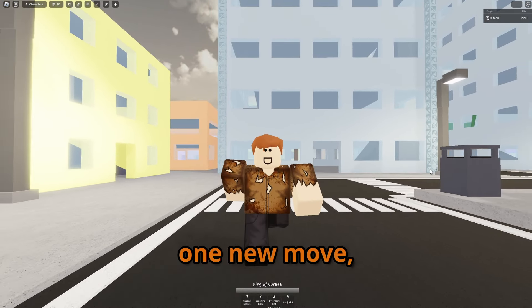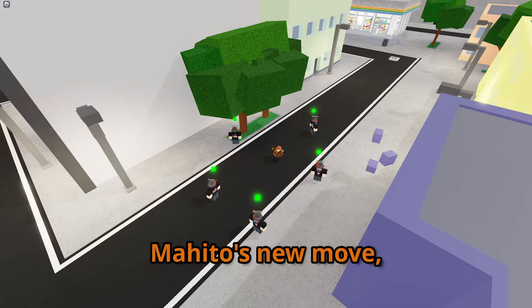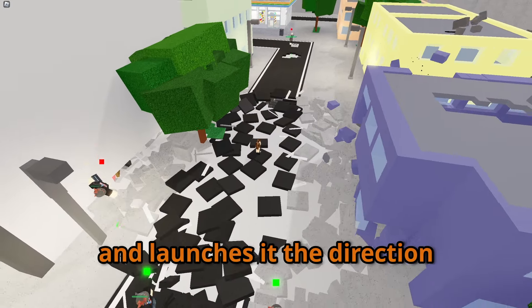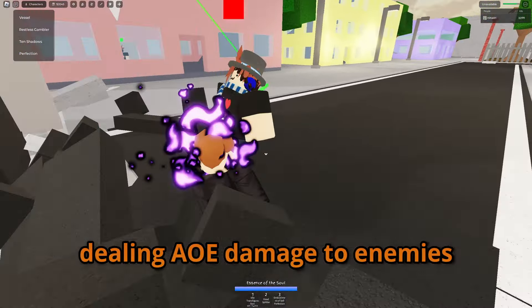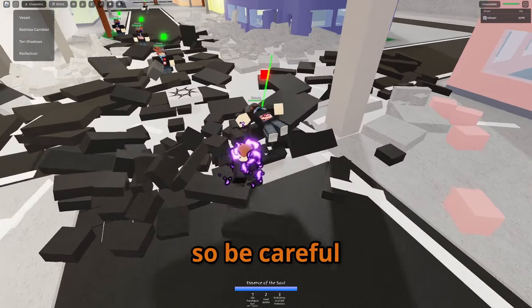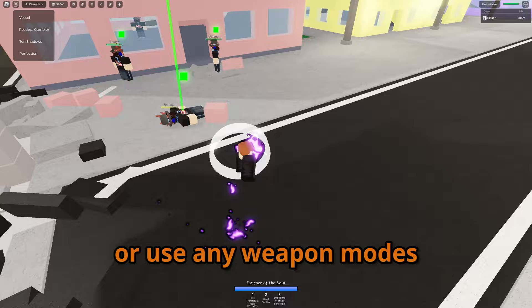Mahito has received one new move, as well as other characters receiving new air variants to their moves. Mahito's new move, Headbreaker, pops your head off your body and launches it the direction you're facing. Your body will grow longer arms and automatically attack the area around you, dealing AoE damage to enemies. You can get hit by your own arms, so be careful. While you're only a head with legs, you can't use any moves or weapon modes.